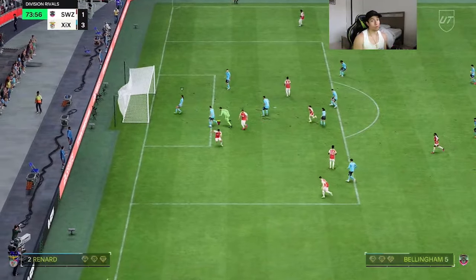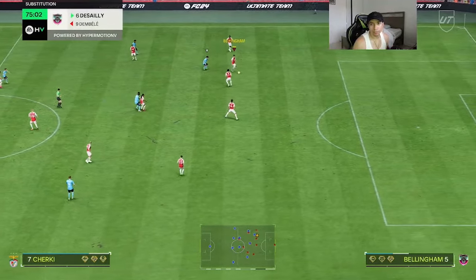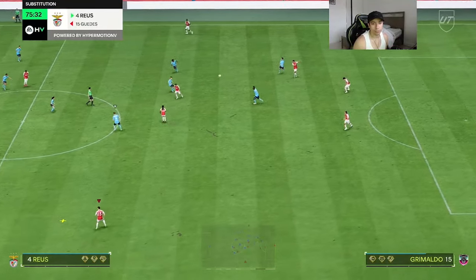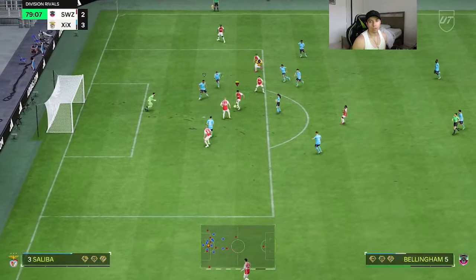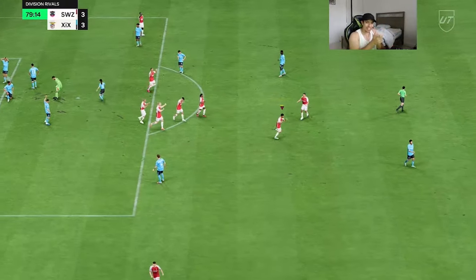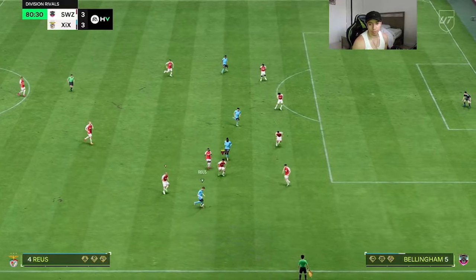Insane composure, great ball control as well. Very nice defense even on a yellow card — insane physicality as expected. Jude with the weak foot to tie it up three to three — ice in his veins! Bellingham versus Balotelli right here — it's going to be a good physicality test.